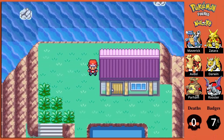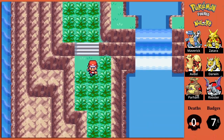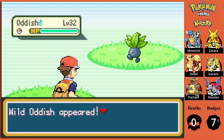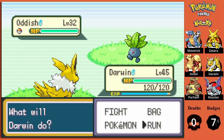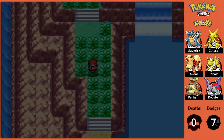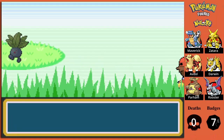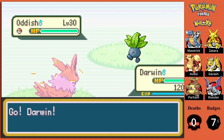This house right here is a move tutor for your starter. You can go in there and teach the move to your starter Pokemon if you want. I won't be, because I personally don't think it's worth it — it's basically just a move equivalent to Hyper Beam but of your starter's type, so Grass, Water, or Fire. I've got a decent move set on Maverick right now, so I'm not going to bother.